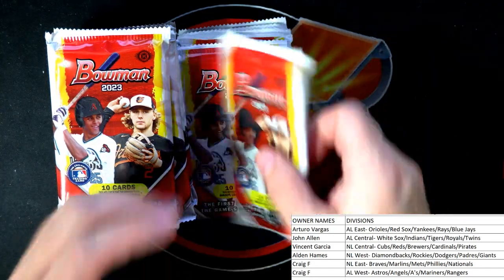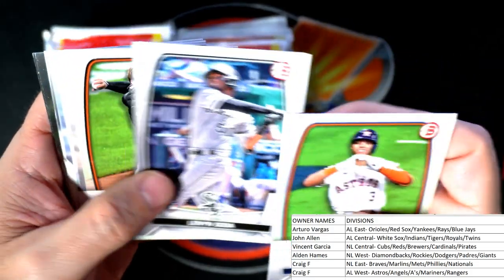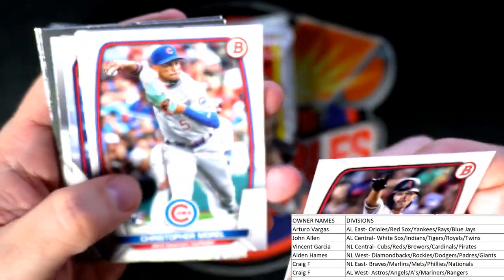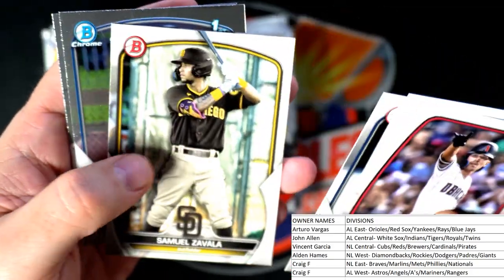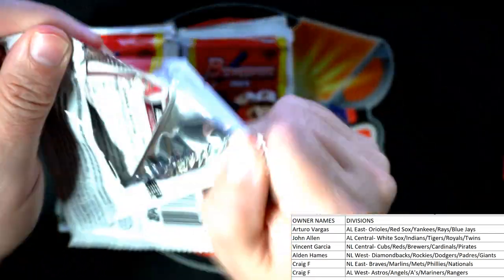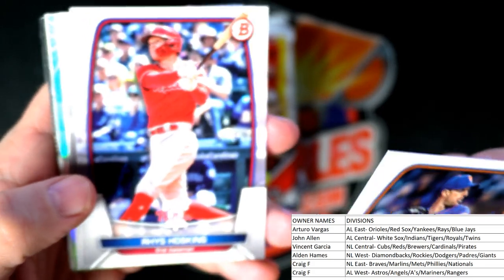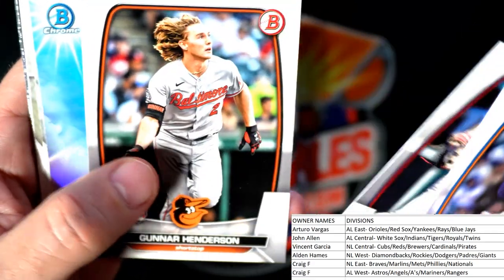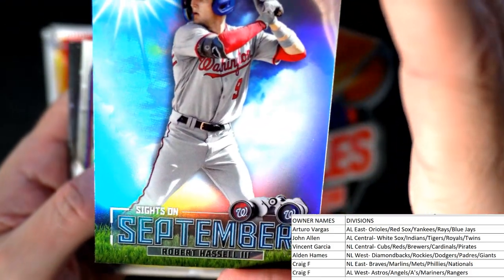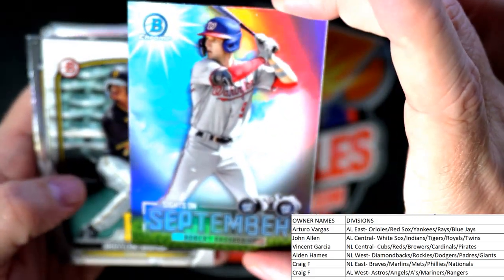Mr. Rocker — that's a good one. Still looking for the auto. Still hunting down this autograph. There's a nice Adley Rutschman base rookie card for American League East owner Arturo — Adley coming your way. He used to play for the Norfolk Tides. Any Adley collectors out there — who are you PC-ing? There's a Gunnar Henderson base rookie going to Arturo. Sights on September, Washington Nationals, Robert Hassel — National League East — Craig F, coming to you.